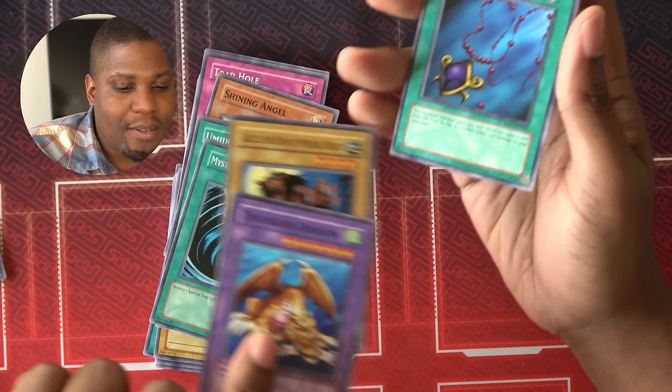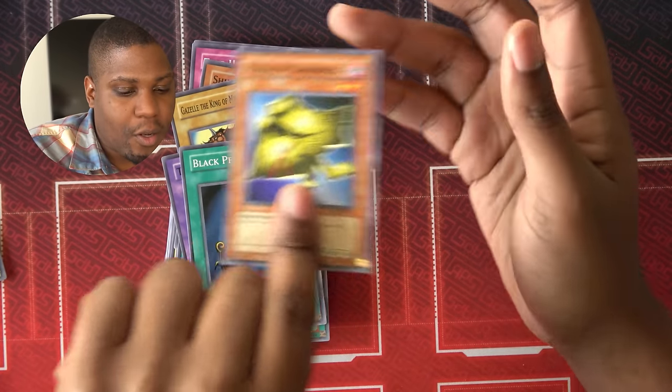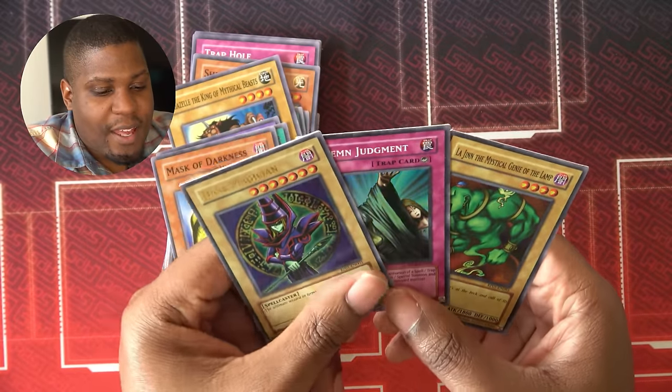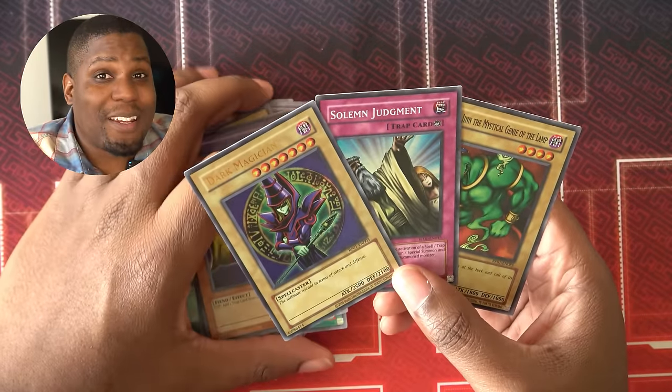Thousand Dragon, Black Pendant, Gazelle, Mask of Darkness. So these are my pulls, and at least two of them are going to look really good in my deck this episode.